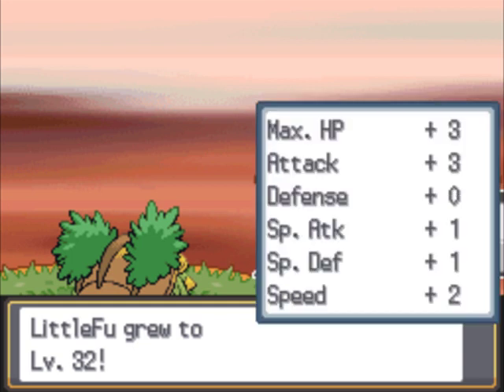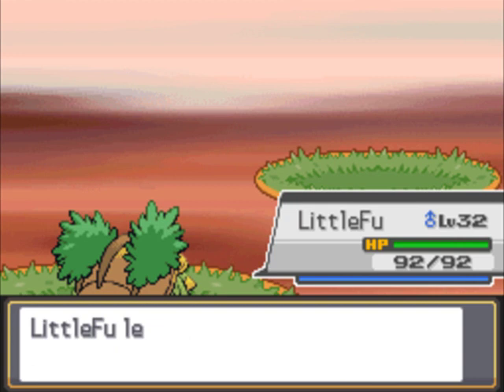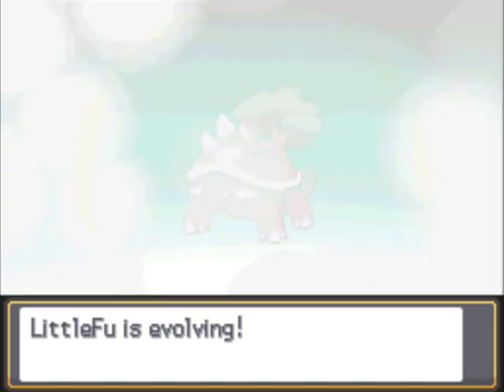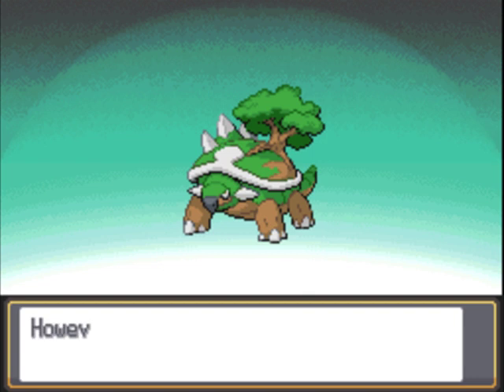And there we go — level 32. Get the attack boost. Learned Leech Seed — I didn't actually realize it learned something at level 32. That's actually kind of worth teaching at the moment. I'm going to replace Mega Drain and Curse eventually anyway. In an in-game run you definitely want to take recovery moves when you can, so I'll just put Leech Seed on there until then. Here we go — another fully evolved starter! Torterra. I believe he learns Earthquake, which is awesome because he just gained a Ground typing. So now I have a STAB Earthquake, which is just decimating.